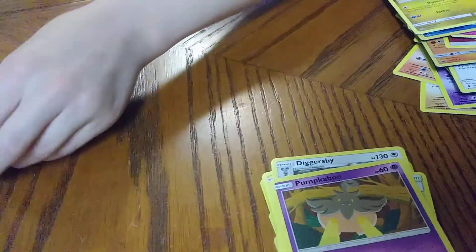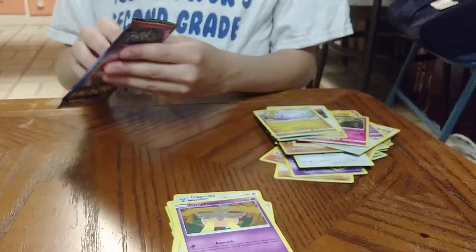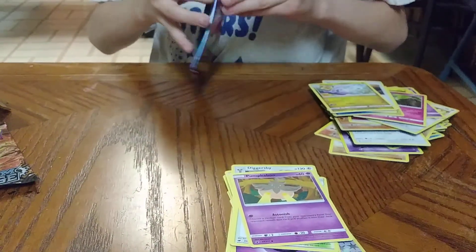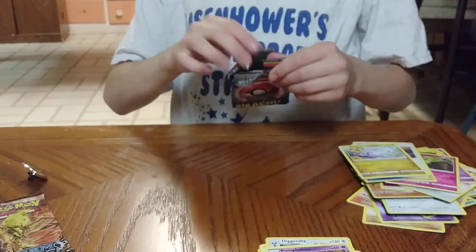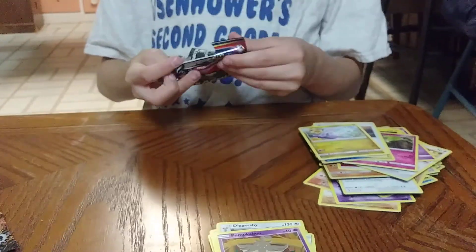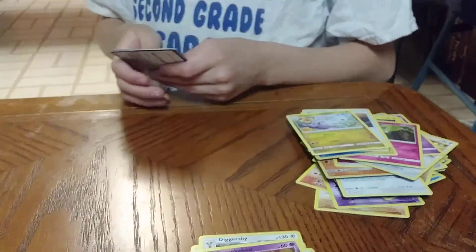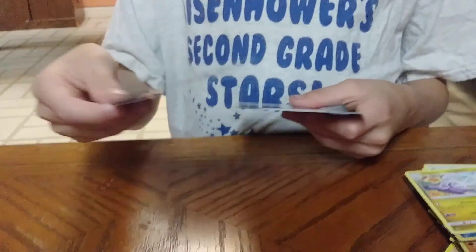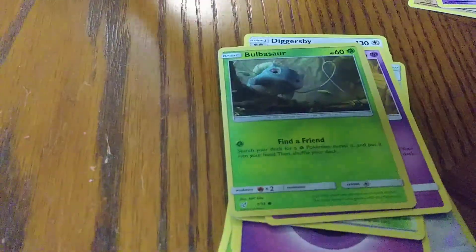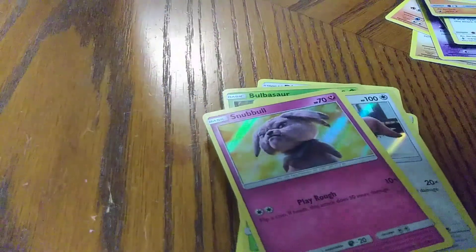I think we should open a Detective Pikachu one — it only has a couple cards in it and they're all from the movie, so they're really realistic. We have a realistic Bulbasaur, a Lickitung, a Snubbull, and a Greninja.